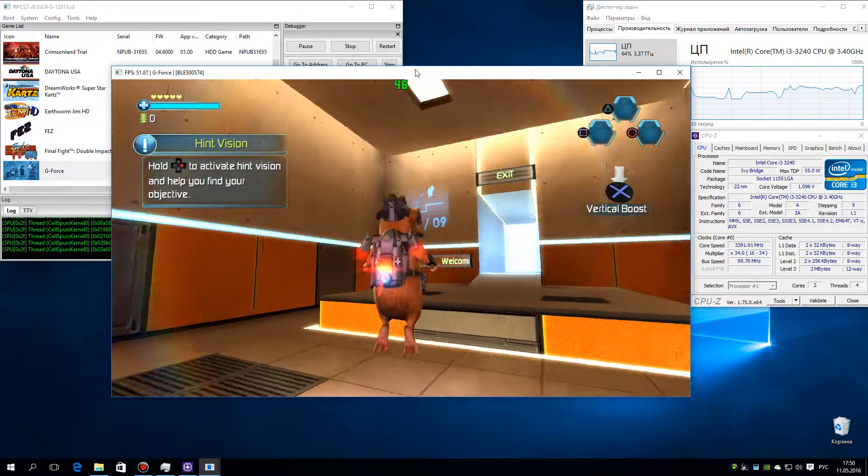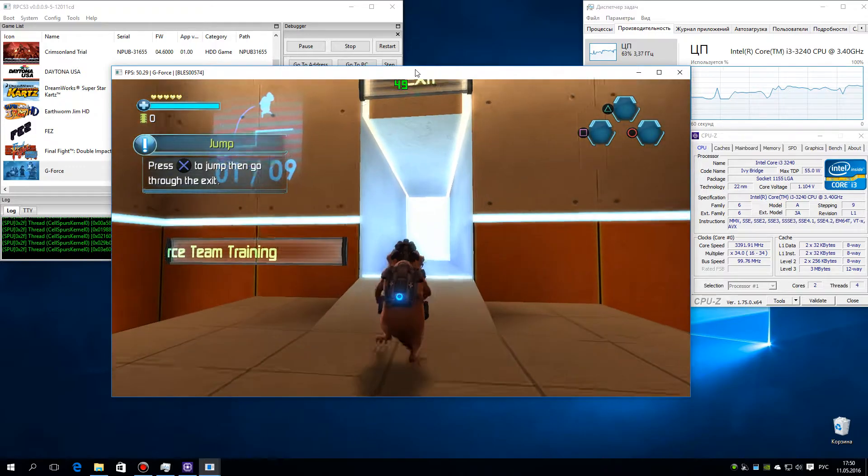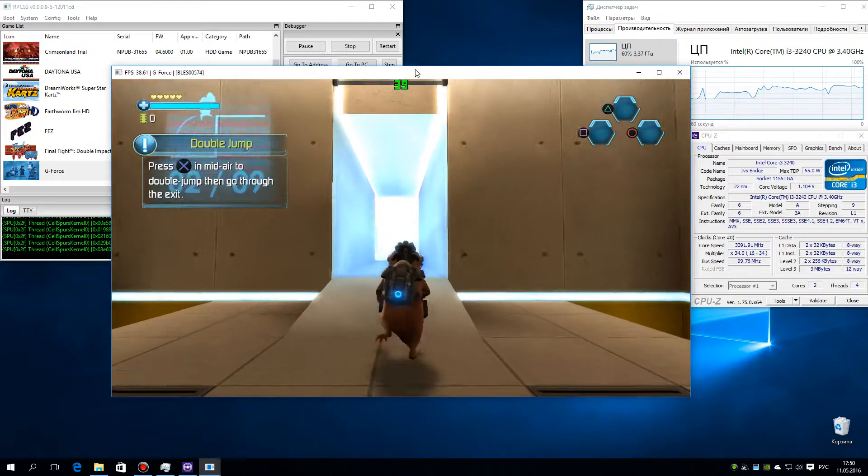Hold the button to help you find your objective. Press the button to jump and go through the exit. Press the jump button in midair to double jump and go through the exit.